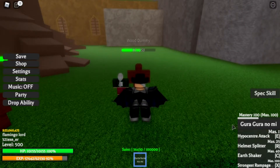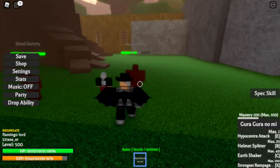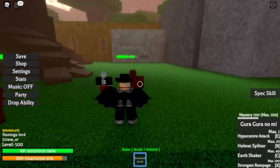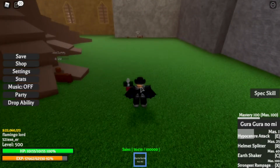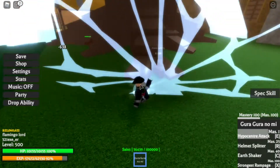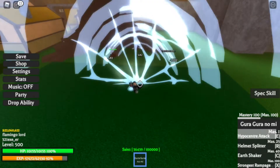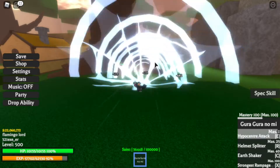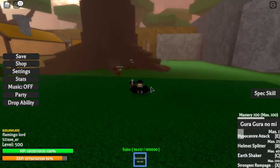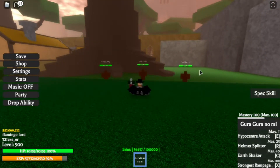Now let's go to the first move set, or ability — it's called the Hypo Center Attack. You need zero or just one mastery to get this one, so you don't need to work that hard. You already get it once you get Gura Gura no Mi. Just click E and this is what it does. What this does is you can go a little bit backwards, click E, and not only will it hit the opponent you want to hit but it will also hit the surrounding area — like a whirlwind on the side.